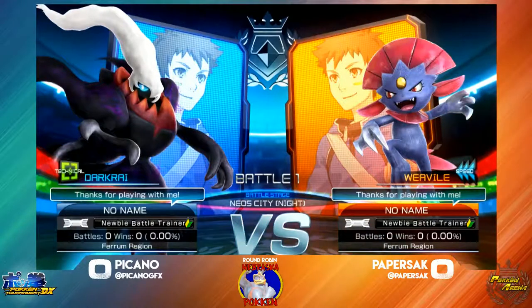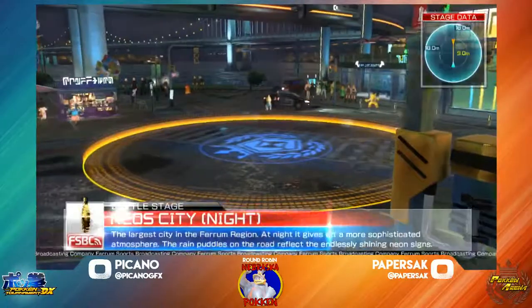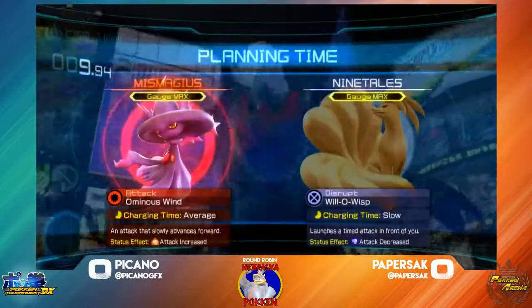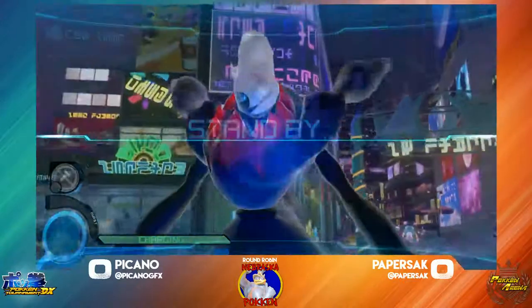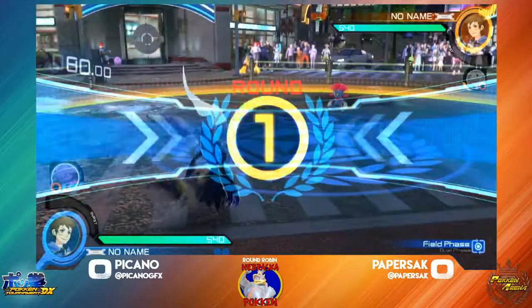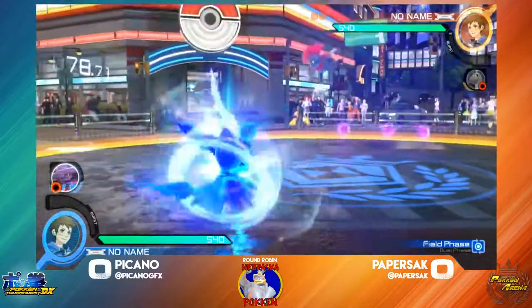Darkrai having more traps, considering his whole archetype as a character. With Weavile, what I would really like to see is the interaction of agility and taunt against Darkrai. I think that'd be really interesting to see with Weavile, but we're gonna get into game number one here. Set up traps.